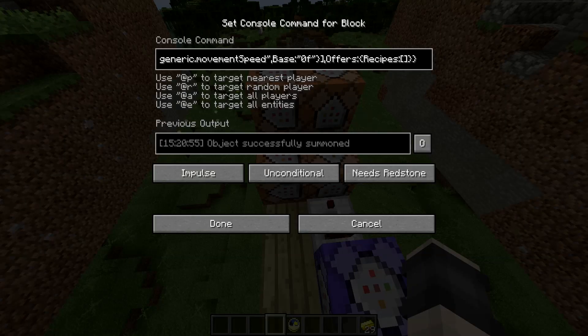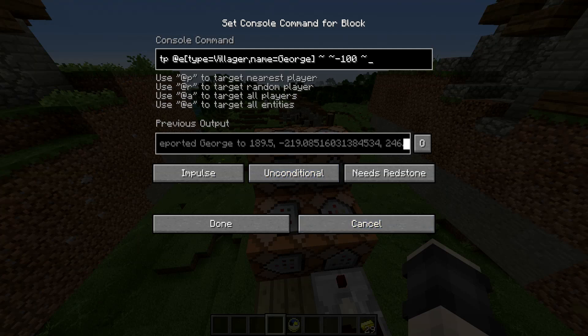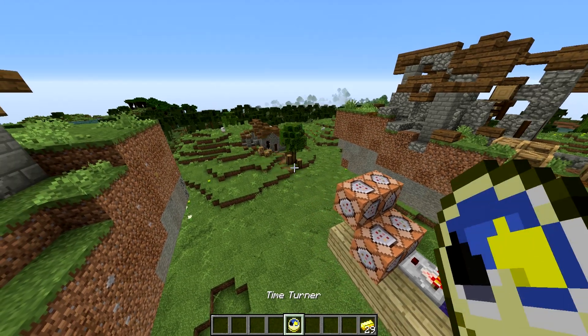For the villager, we spawn him in using this command here, which I also didn't write, but I do know how to somewhat write these. That one will also be in the description if I can place it there — sometimes YouTube doesn't let you. This other command, which is easier to write, is actually just teleporting him downwards to get rid of him, because killing him right in front of you doesn't look great.